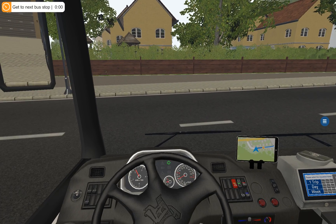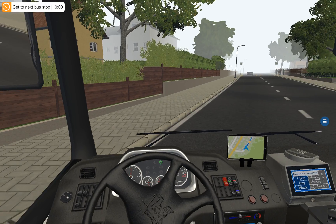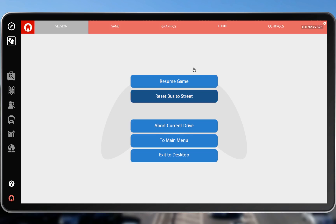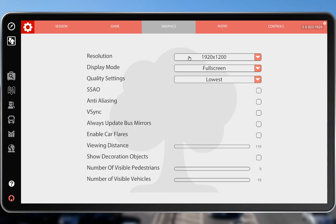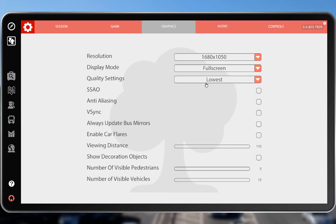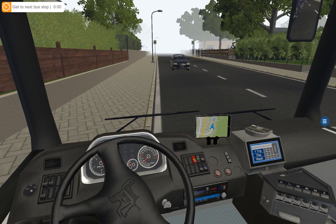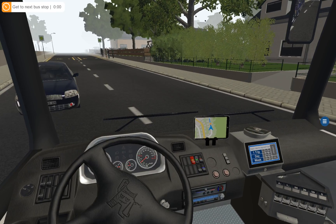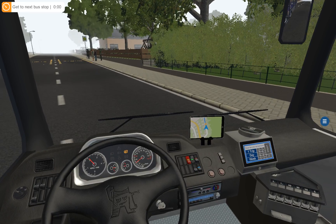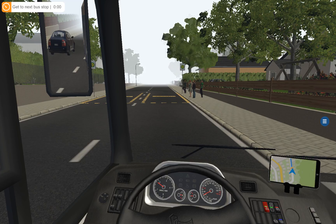Wow, we are laggy as hell right now. Graphics — let's turn the graphics way down, on the lowest. Okay, back, go forward, get back on the road, stupid bus. So going forward — are we kneeling right now? No, we're not. So we want to go to the bus stop, we're going to the bus stop.